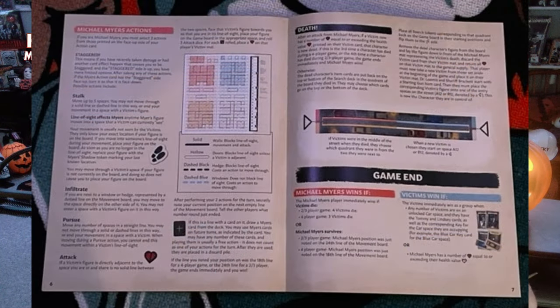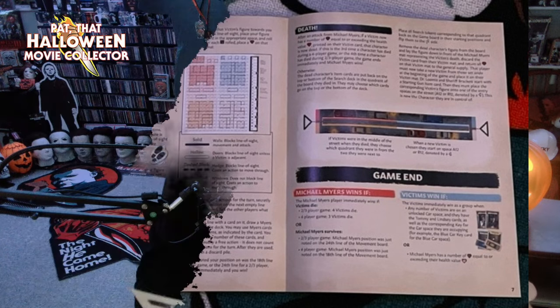Michael Myers actions and death. Let's read the death section. After an attack from Michael Myers, if a victim now has a number of hearts equal to or exceeding the health value on their victim card, that character is now dead. If this is the third time a character has died during a four-player game, or the fourth time during a two-to-three player game, the game ends immediately and Michael Myers wins.